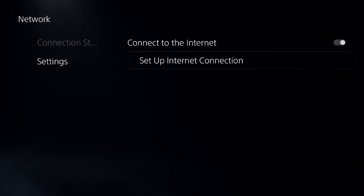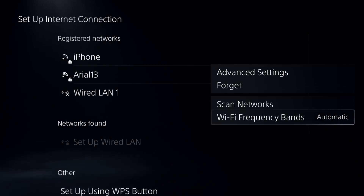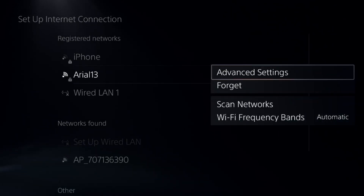Simply go to Settings and select Setup Internet Connection. Press the Options button on your controller, select your internet connection, and set the frequency to Automatic. Then go to Advanced Settings.